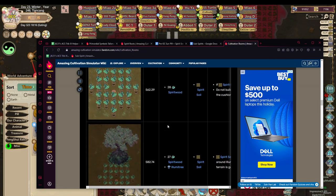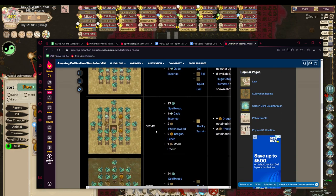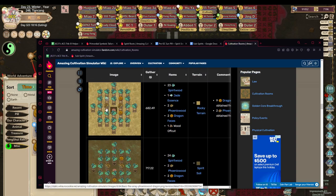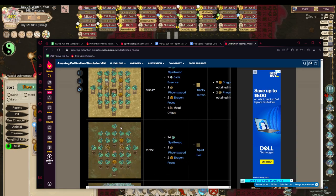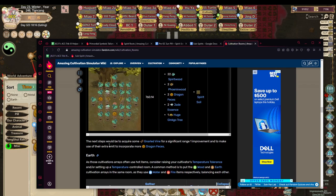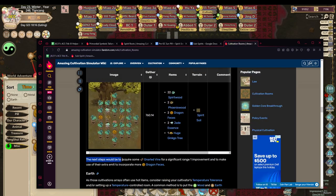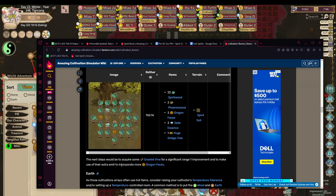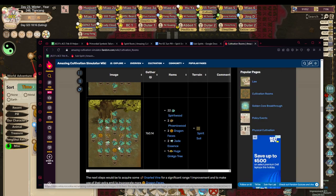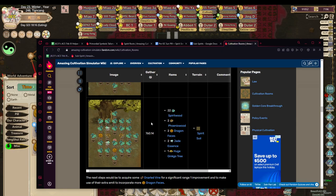Back to figuring out how I want to set up my array. This is too weak, so now we're getting into stronger territory using phoenix wood. As you can see, because this phoenix wood is so powerful you can use even two dragon feces at range 3. The next step in the wiki is using gnaw vines for a significant range 1 improvement and to make use of the extra emit to incorporate more dragon feces. I'll definitely have to go off-screen to do the math to calculate elemental composition — it would take at least an hour. I'll just start off with all phoenix wood and gnaw vine and move from there.